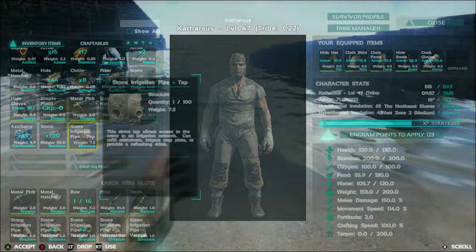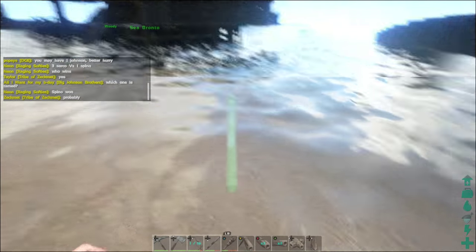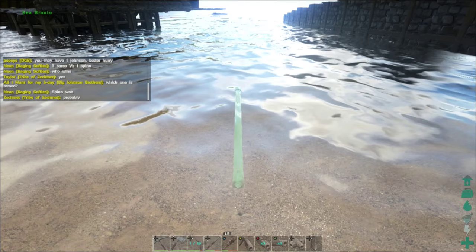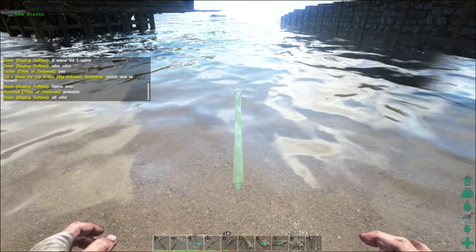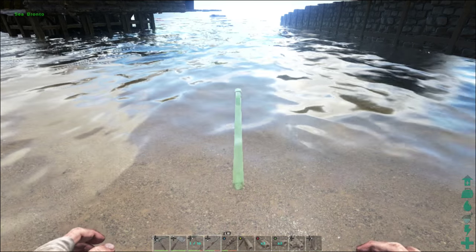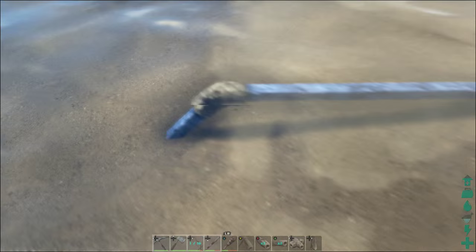Starting off initially, you want to place the intake pipe directly into the water. This pipe has to be directly in the water or it ultimately won't work. You may find it simpler to start at your destination where you want the water to go and work backwards to get to the water source, depending on what your layout is like. But you can also start directly from the water. You can see it's working correctly because the pipe will turn blue.